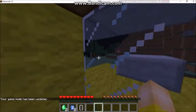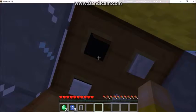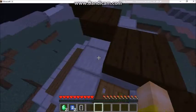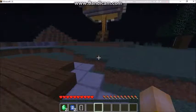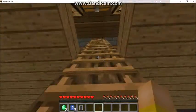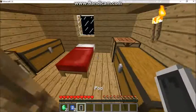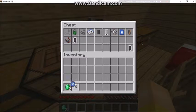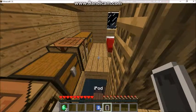Okay, here we are, we're back in the treehouse. Let's get out of the helicopter, hop down. Okay, we're back on our landing pad. It's good to be back — that was a nice adventure. Let's head back up here. Now we've got our iPod.